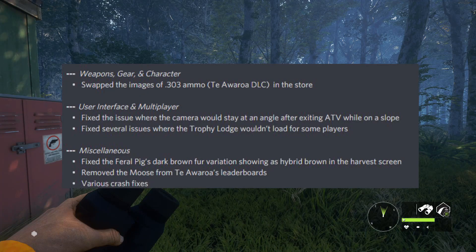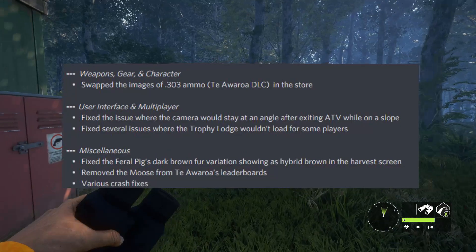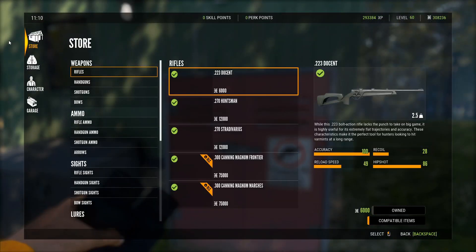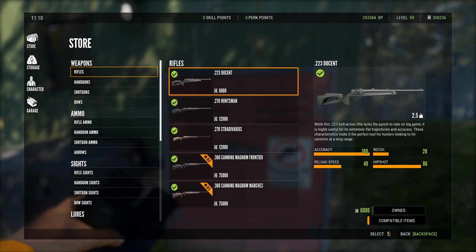For miscellaneous fixes, they fixed the feral pigs' dark brown fur variation showing as hybrid brown in the harvest screen — never seen that one. They also removed the moose from Tailwater's leaderboard and fixed various crash issues. That's basically it for the most important bug fixes.